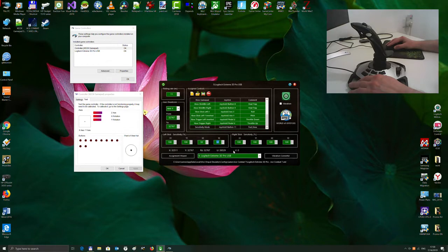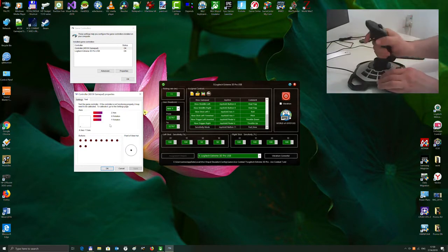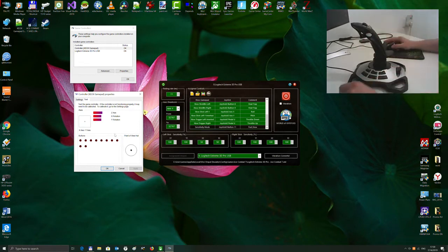Let's see how it works in the Windows Control Panel. Slow. Fast. Slow. Our device does not support vibration, therefore it is disabled.